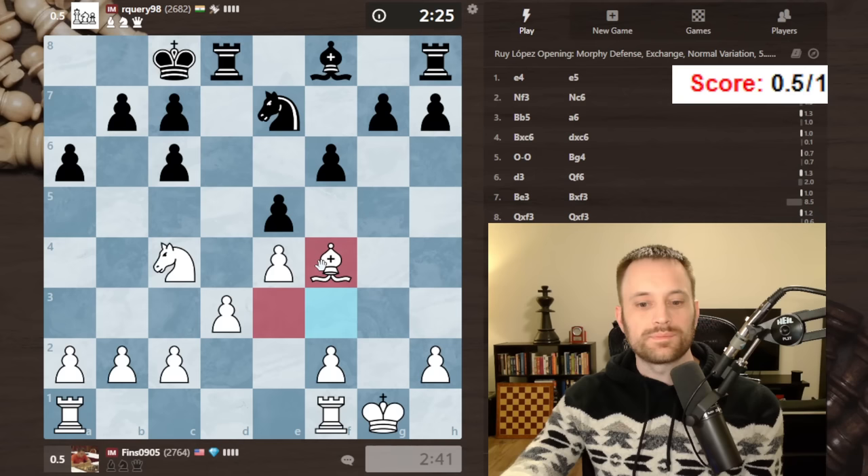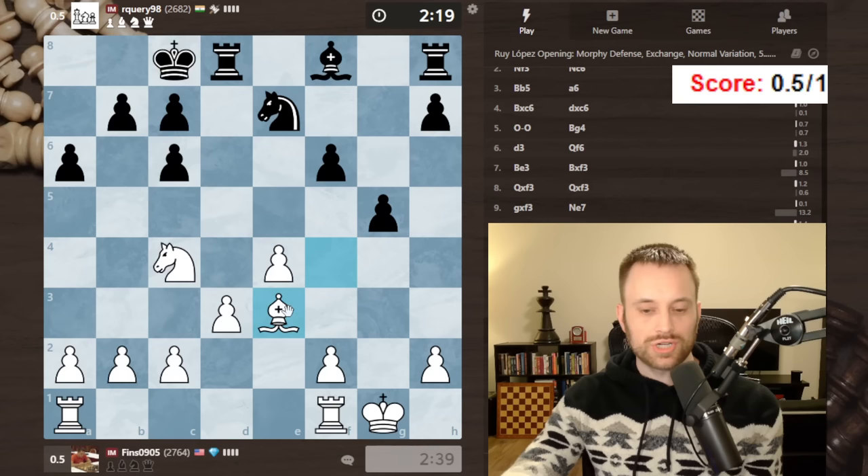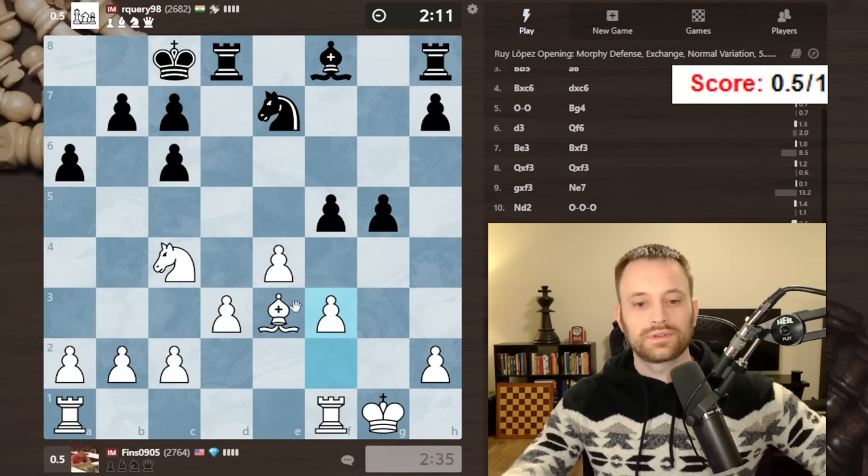Let's play f4 — get rid of this backward pawn, double pawn. Pull this here. So far so good. I'm playing an exchange variation — the Exchange Variation of the Ruy Lopez can be aggressive in some cases. Pretty easy option to play f5, interesting. Let's play f3 to reinforce.